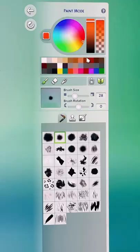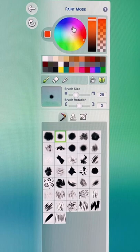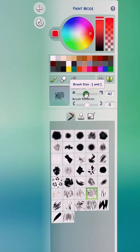This will really remind you of Sims 3, and the possibilities are endless. You can select your color, you can select the pattern, you can select the brush size, and then you can really go in and customize as much as you want.